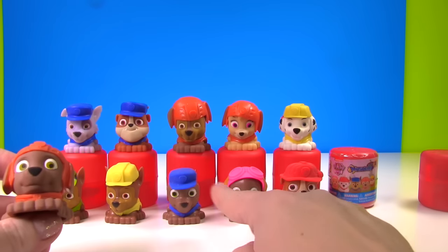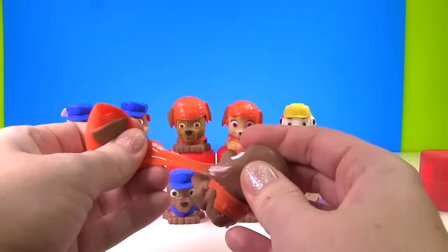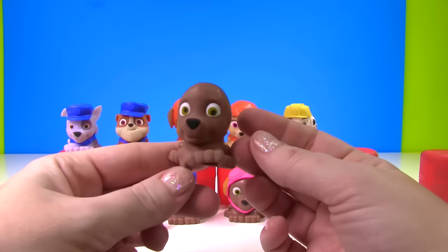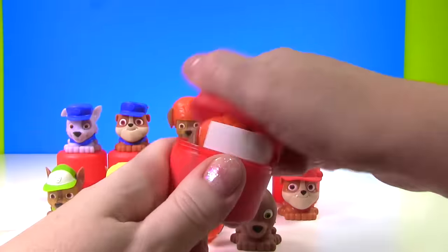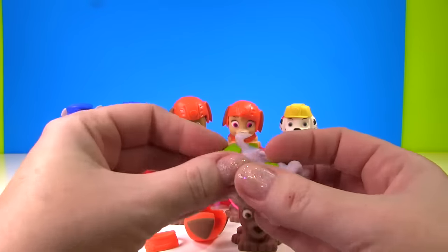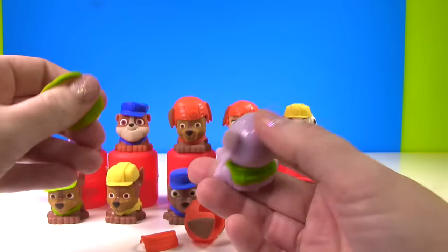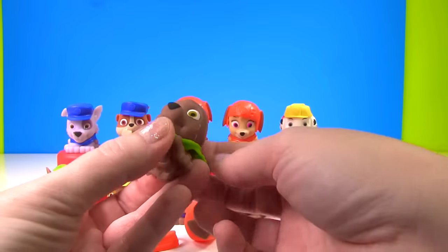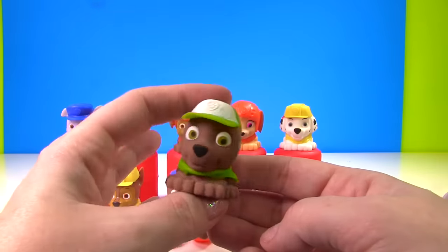Well last but not least we have Zuma! We already know what Zuma looks like as Skye and Chase. I hope we find another kind of mashem to put on this Zuma. Here's poor Zuma again without his ears, and now no vest. So who is going to wear Zuma's clothes? Let's find out! We found another Zuma! I have an extra Rocky, so we're going to borrow his hat and vest and try it on Zuma. I bet you're going to look really good in green — the green will match Zuma's eyes! And let's put that little hat on there. Here's our little Rocky Zuma, looking adorable!